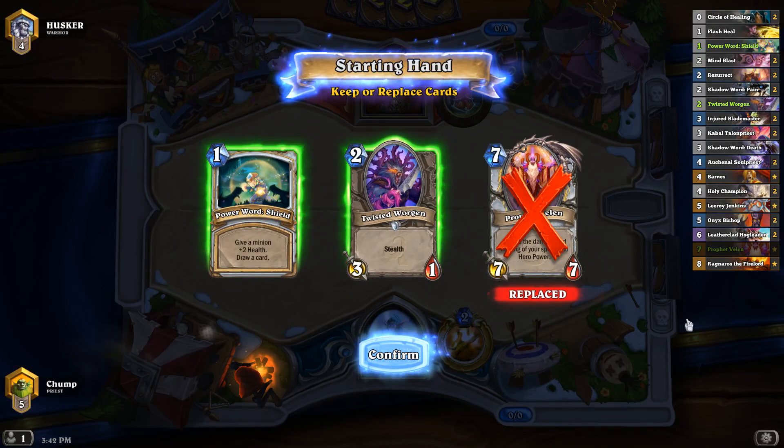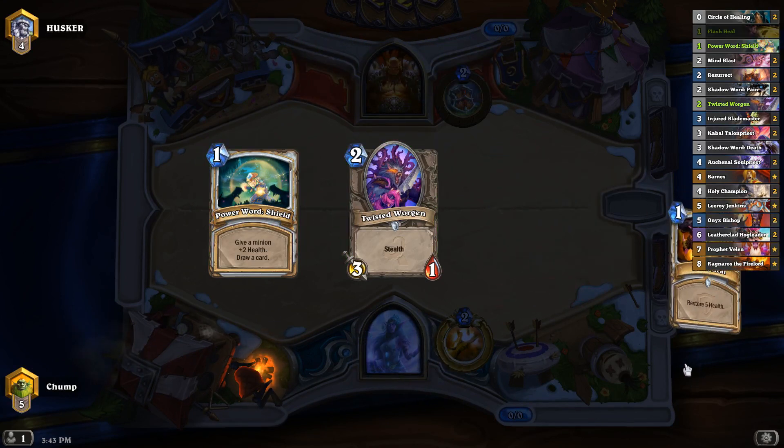I definitely don't want to keep Felon, definitely want to keep the Worgen. The question is do I keep Power Word Shield? It's pretty good on the Worgen on turn three, but I'd obviously rather have one of my actual threes. Power Word Shield also makes Resurrect and Shadow Word: Pain turn-three plays, and Power Word Shield plus hero power might be a thing on turn three — I'll try keeping it.